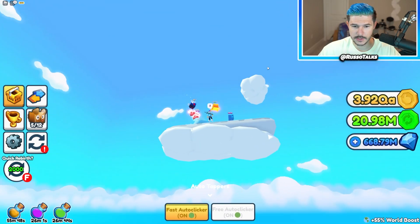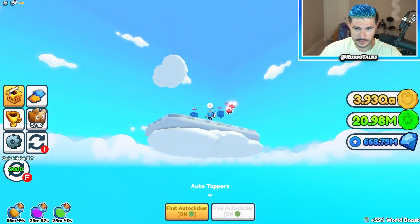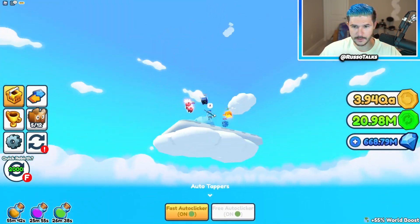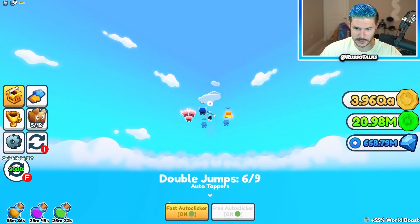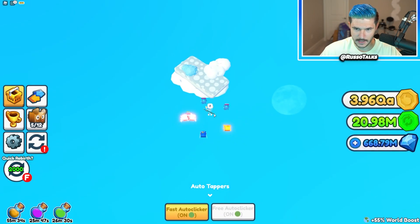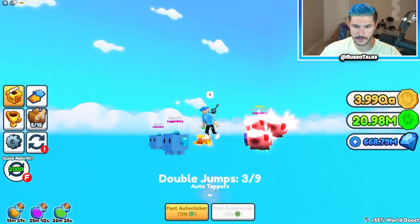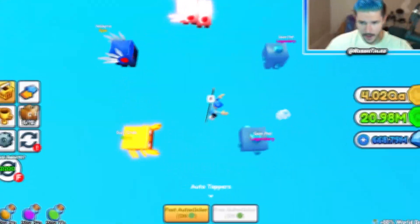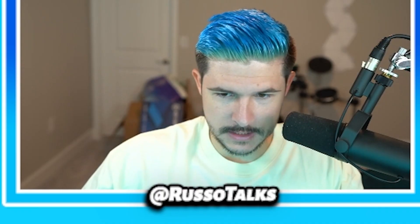I need to first turn off trade requests because I hate that it pops up in the front of your screen. Where is the next thing to jump on? It's so confusing because their skybox has clouds but it's hard to tell which ones are real. Oh, there it is. It's actually hard to see which one is jumpable. We're almost there — surely. Where is... ah, no. Not like this. I'll see you guys in a sec.